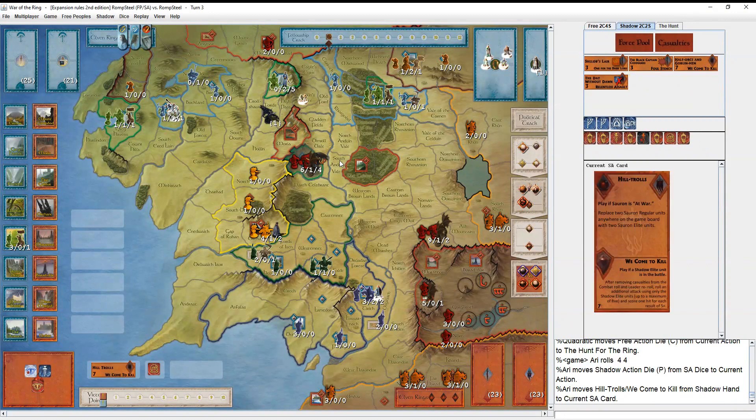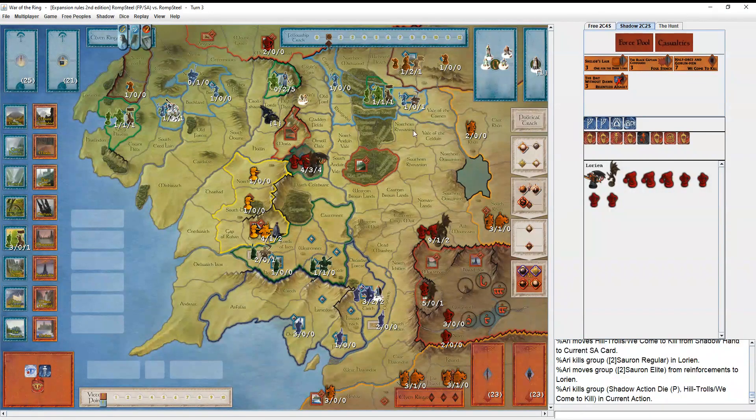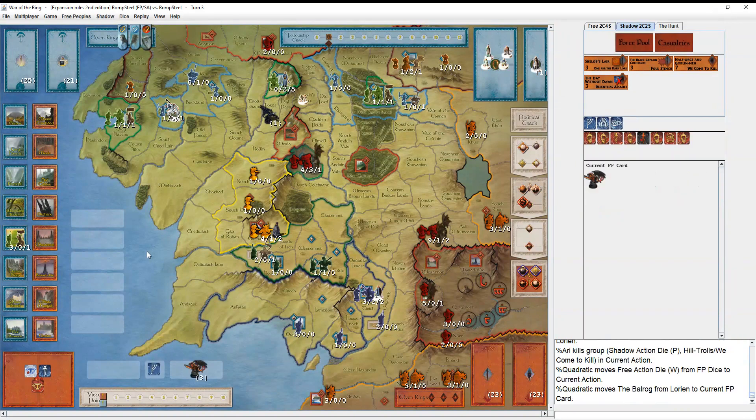Fellowship moves and it's safe. He plays Hilltrolls, which makes a lot of sense because Hilltrolls gets you those extra two Elites, and now he can play Half-Orcs and Goblinmen for the We-Come-to-Kill effect and get a three-roll afterwards. He uses the Will of the West to kill the Balrog - interesting. His die was going to go away this turn anyway, but it does hamstring the siege. Now he's out of leadership, so he needs to pivot Nazgul there to attack, wasting some of his time. The Balrog's off the map so he can't come attack Rohan, Gondor, or harass the Fellowship.